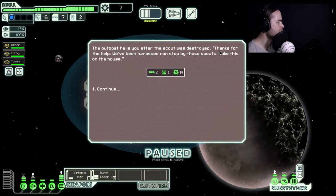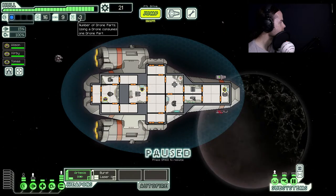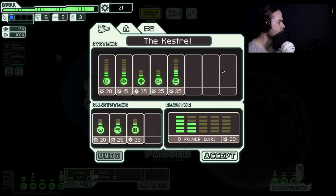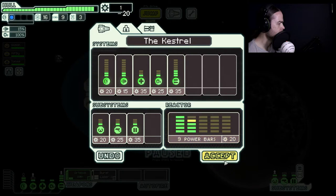The outpost hails after the scout was destroyed. 'Thanks for the help, we've been harassed non-stop by those scouts, take this on the house.' Two missiles. Let's pause and see what we've got — drone parts. Right, we've got missiles, fuel, and drone parts. We've now got scrap. We'll go with the reactor for now because the reactor's going to be good. We don't need any repairs, we're still pretty good — only lost one bar of hull.